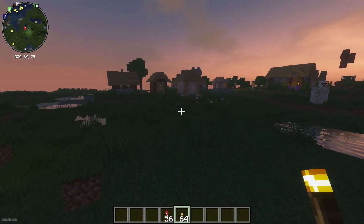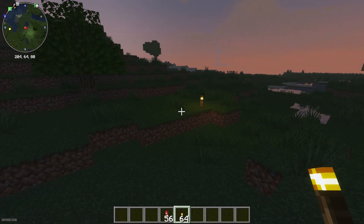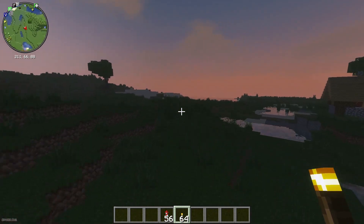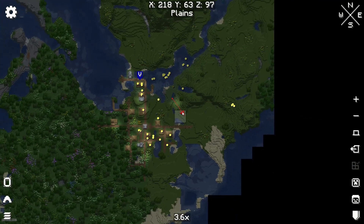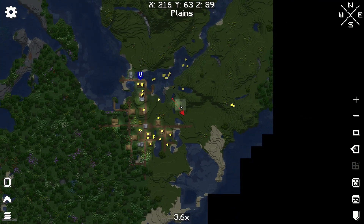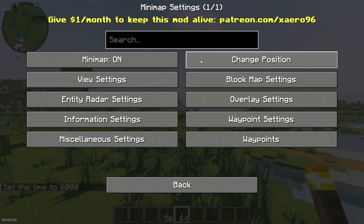With the lighting setting off, you cannot see any type of lighting on the mini map. With lighting on, you can see all light sources at night time. Without the lighting setting, you always see daytime on the mini map regardless of the actual time. The full screen map has separate settings for this.